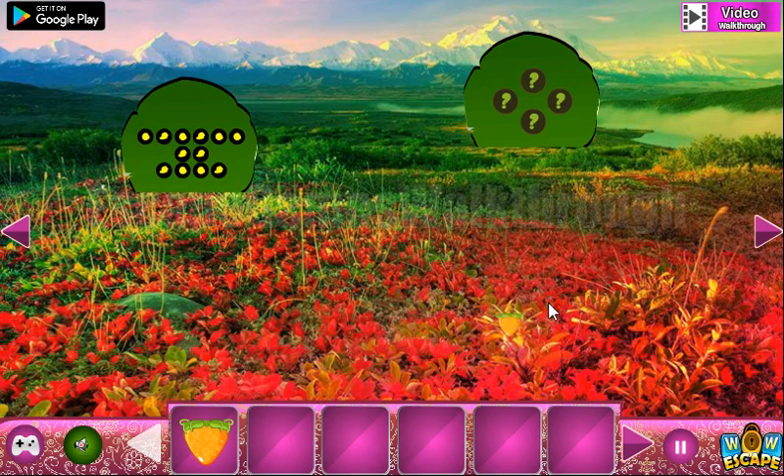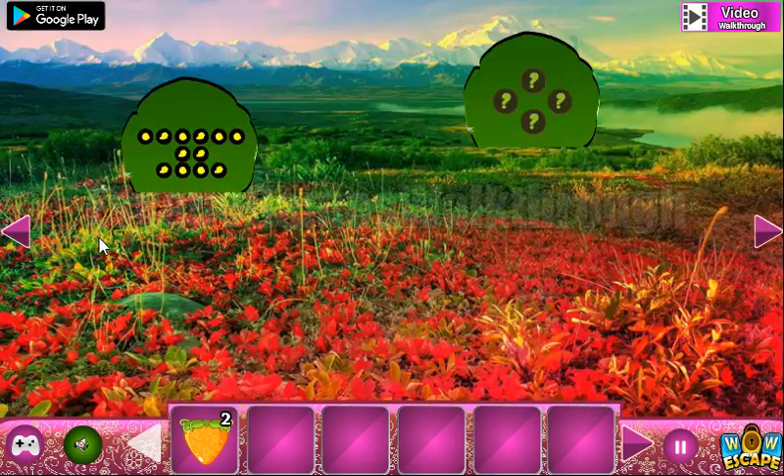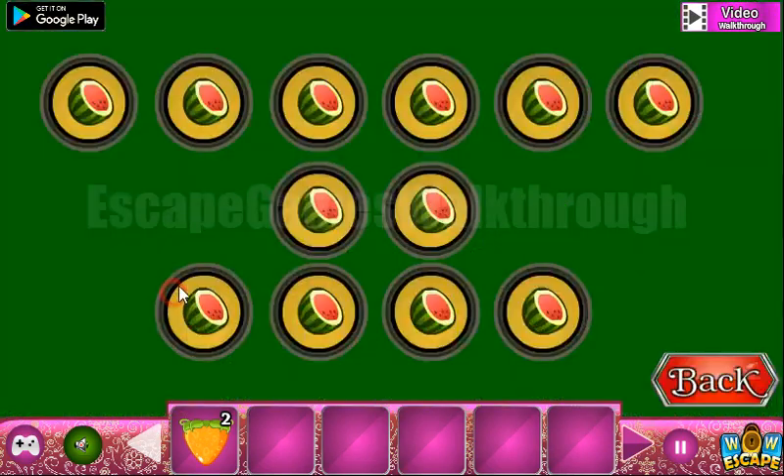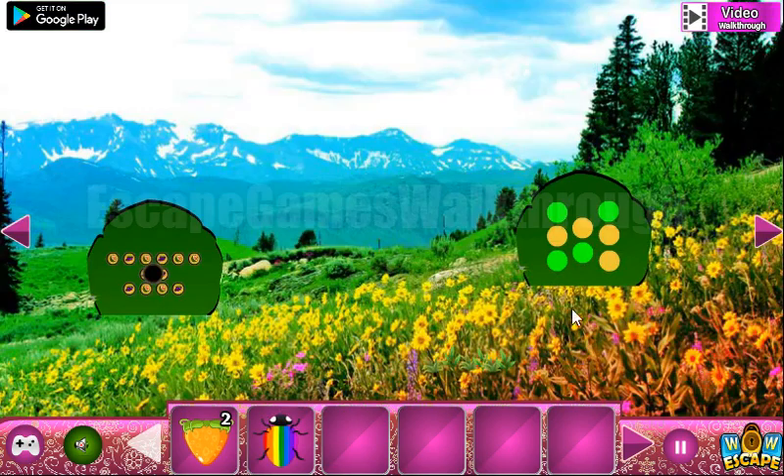Going again to the right. Now let's look at this hint. It's water lemons and grape shapes. So here we are to use it, and we have grapes on these positions. We've got the colored bug.